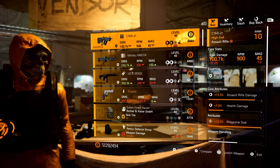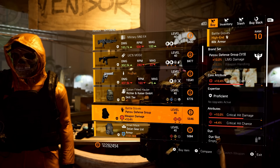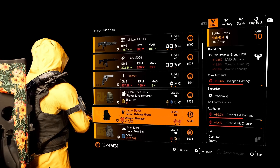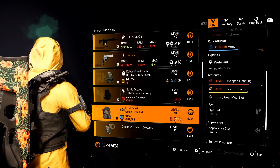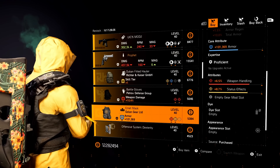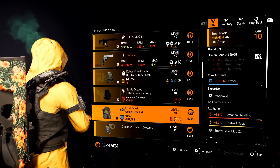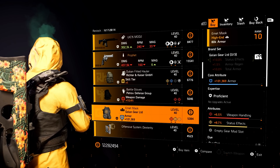Must buys from Marco: I would say the Prophet and the Double Crit Petrov Gloves. Honorable mention — the Golem Gear Mask with Status Effects is good. Just note that the attributes are fairly low, so whenever you recalibrate that weapon handling to crit chance or crit damage, remember you would have to optimize the armor and status effects. But the status effects does go with the Golem Gear brand set bonus of status effects, so there's that.